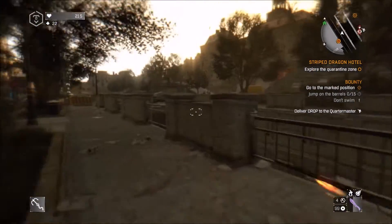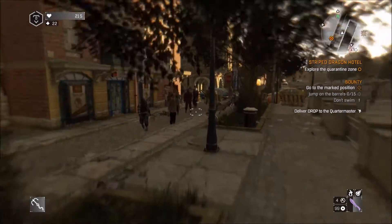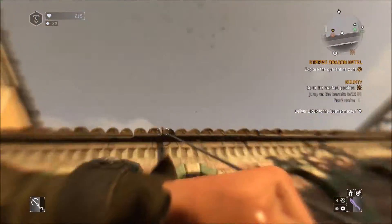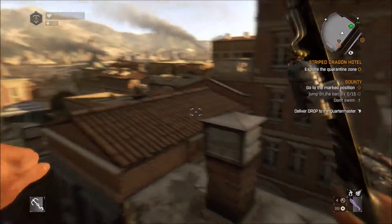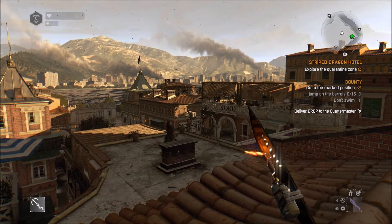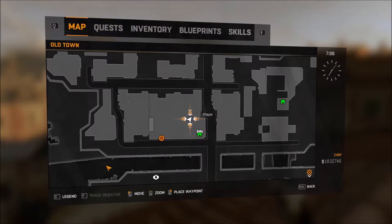Welcome back guys for a bit more Dying Light. I've been asked a question about the museum location — as in where the hell it is. I'm going to show you. So go to the map, Lexall.